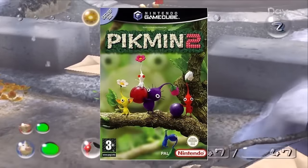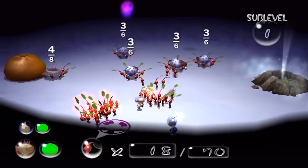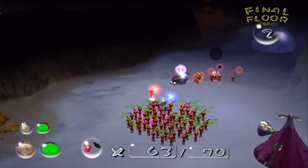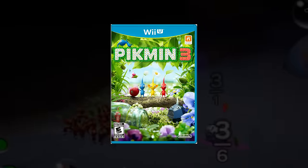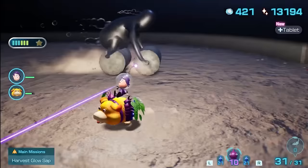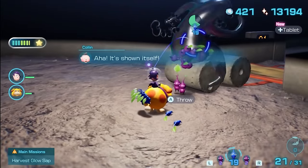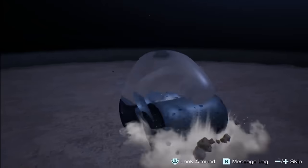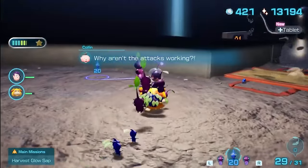I admittedly didn't play a lot of Pikmin 2, or at least I thought I remembered playing more than I actually did. The game actually gets pretty deep, introducing things like the cave systems into the series, which was recently brought back in Pikmin 4. We did already talk about a creature from Pikmin 2 in this series — that being the water wraith. I'm proud to finally say I've gone mano-e-mano with this big guy because they finally brought him back in Pikmin 4. However, I think I may have found a Pikmin enemy that unnerves me more than the water wraith.